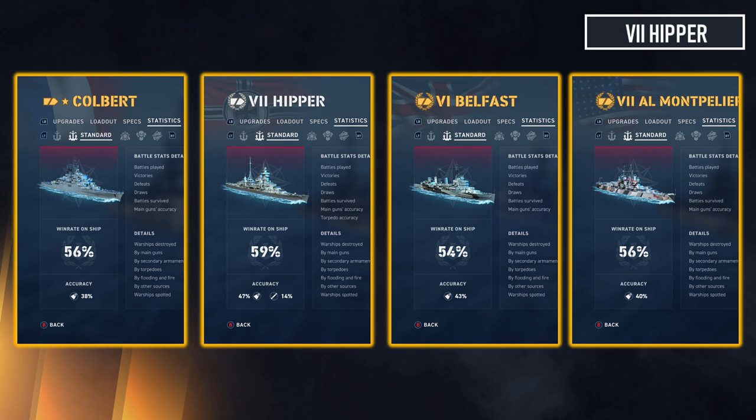Hipper suffers a bit for being an old ship — I was potatoing around in it a lot and experimenting with lots of weird builds before eventually settling on an agile build a few hundred battles in. I don't think the overall win rate is fair; in the last 300 battles my win rate on Hipper has been 63 percent. Belfast is no surprise — it's not a very good agile cruiser, it doesn't have torpedoes, and it just feels like it's always stuck in glue.